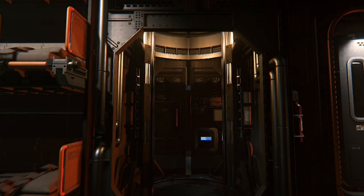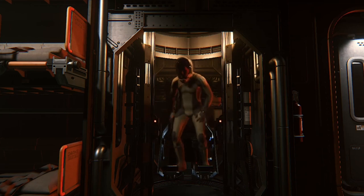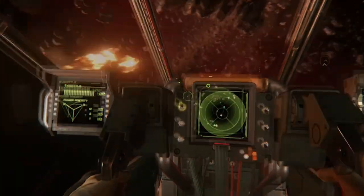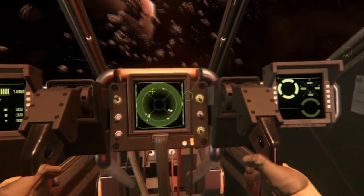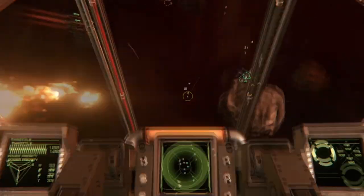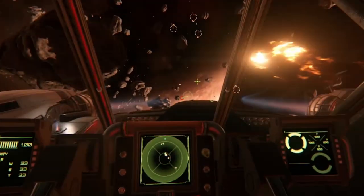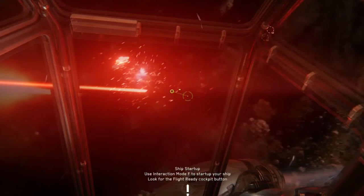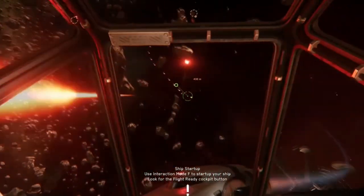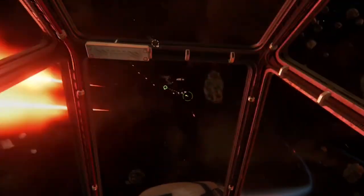Turrets can only be attached to turret hardpoints — they cannot go on weapon or ordnance hardpoints. Turrets themselves have multiple item ports for attaching weapons; traditionally weapon hardpoints, but some turrets can also have ordnance and utility hardpoints. Turrets can only be swapped out for the same type of turret, and all turrets are hull-locked — meaning you can only swap a manned Constellation turret for a different variant of a manned Constellation turret, not a manned Starfarer turret. Turrets no longer have a size attribute.